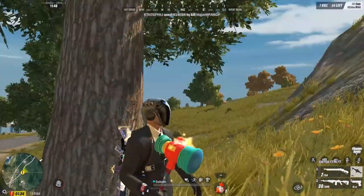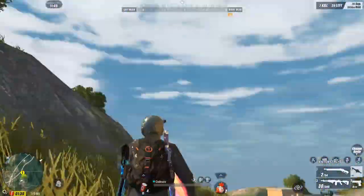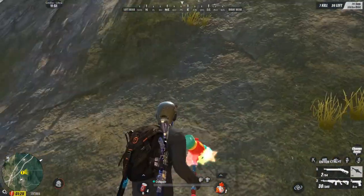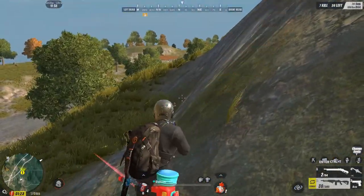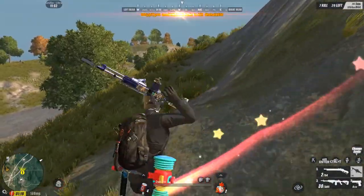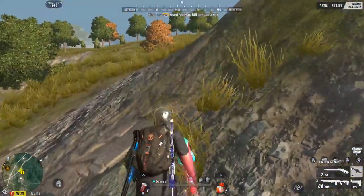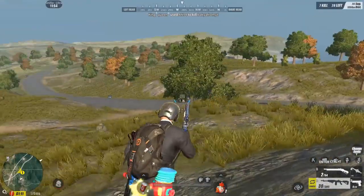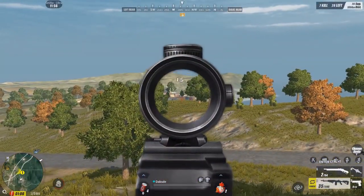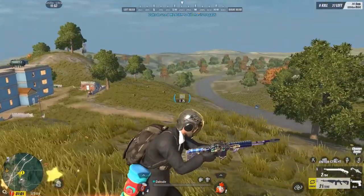Pag gumalaw ka dito, hindi ka nakita nung nasa blue house kasi covered ka ng mga puno. Check mo din kung may vision yung kalaban habang tumatakbo ka. O siguro doon mo tatakbo sa may bandang low ground. May kalaban dito — nakita ko na siya.